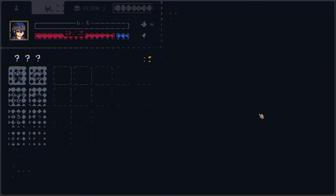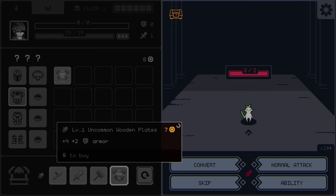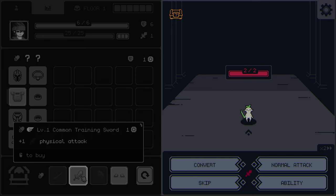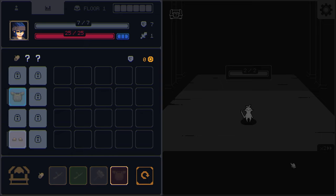Once you choose a starting setup, you hit begin and your screen is separated into two halves. On the right, you have enemies and possible actions like normal attacks, your character ability, skip and convert. On the left, you have the inventory and shop system. I will talk about fighting later, but let's focus now on the main dish of the game — the inventory management system.